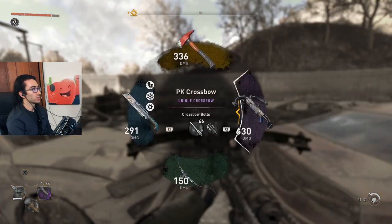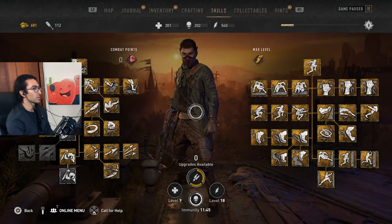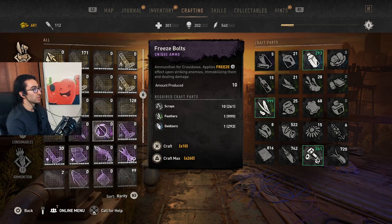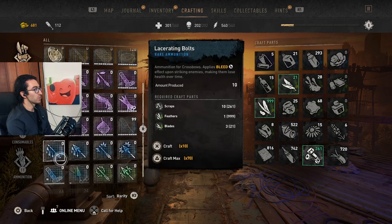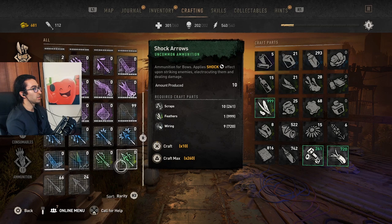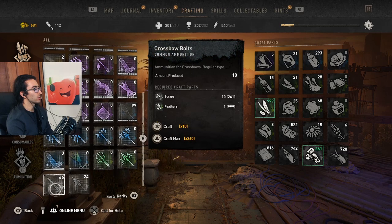Let's talk about bolts. Hold the right directional button to bring them up. We have regular crossbow bolts, toxic, freeze, stun, impact, and lacerating bolts. Lacerating and impact are the ones that do the most damage. Stun is useful if you want to follow it up with C4 and mines and all that kind of stuff. You can see toxic bolts require scraps, feathers, and cleaning supplies. Freeze bolts — the crafting changes a little bit. Lacerating, impact, stun, and normal crossbow bolts right here.